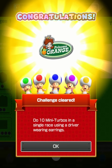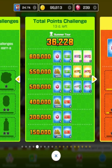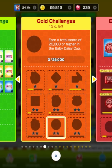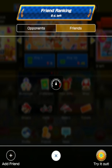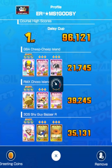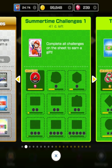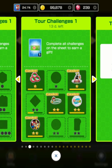Excellent! 10 mini turbos in a single race — a driver with earrings, I didn't even realize. Send friend greeting coins, gold challenges of course, level boost, ultra mini turbo with driver with earrings. Let's see who's at the top of the list — it's probably Anka. Tier 70, 96,000 — what the heck, how is that even possible? I'm so far from tier 70. Driver with earrings, ultra mini turbo five of them — we'll get that done eventually.